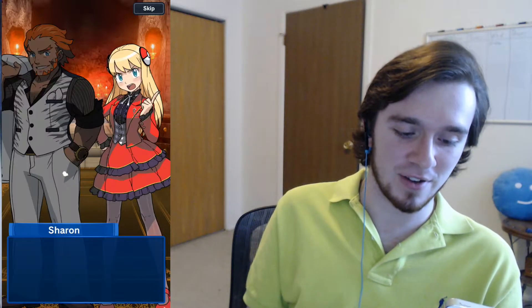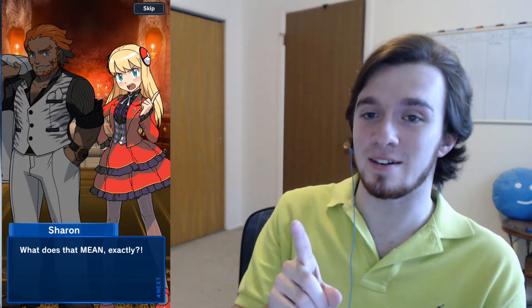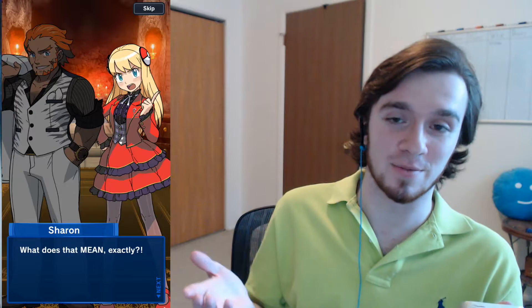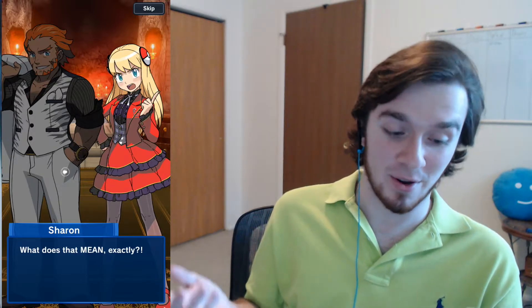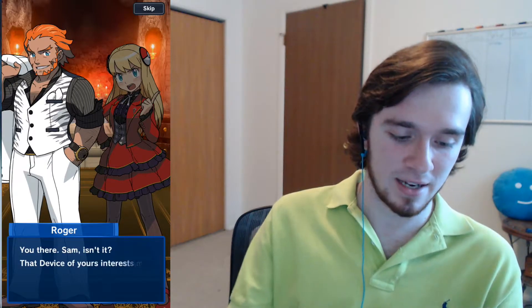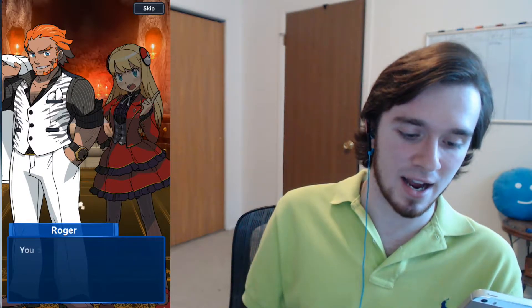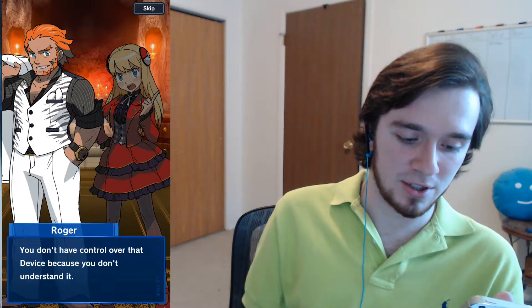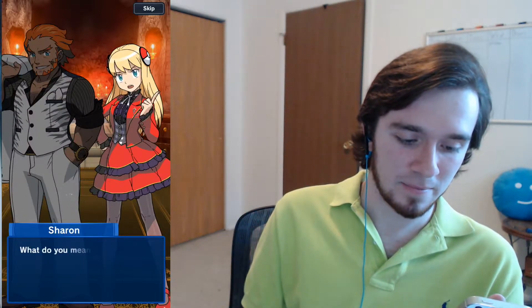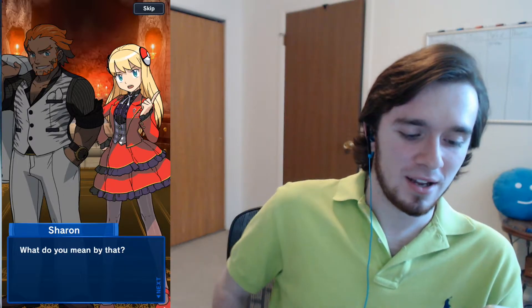'What does that mean, exactly?' She's not questioning the brighter future — she's questioning the fact that someone just called her baby doll. 'Ain't something you'd understand, I'm afraid. Yet. You there, Sam, isn't it? That device of yours interests me.' Cool, fuck off, don't care. 'Not your average device — AI with an emphasis on the eye. You don't have control over the device because you don't understand it.' 'What do you mean? I don't need to have control over it. We're friends, and it's the power of friendship that will let me win every duel.'